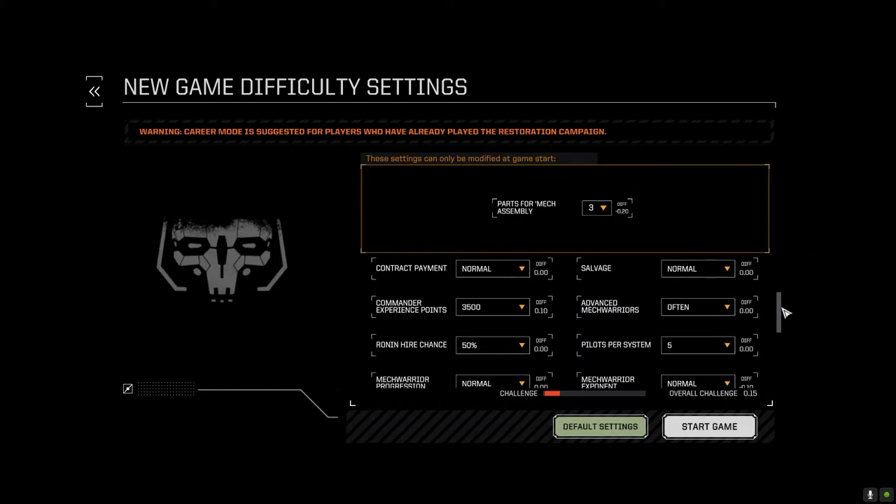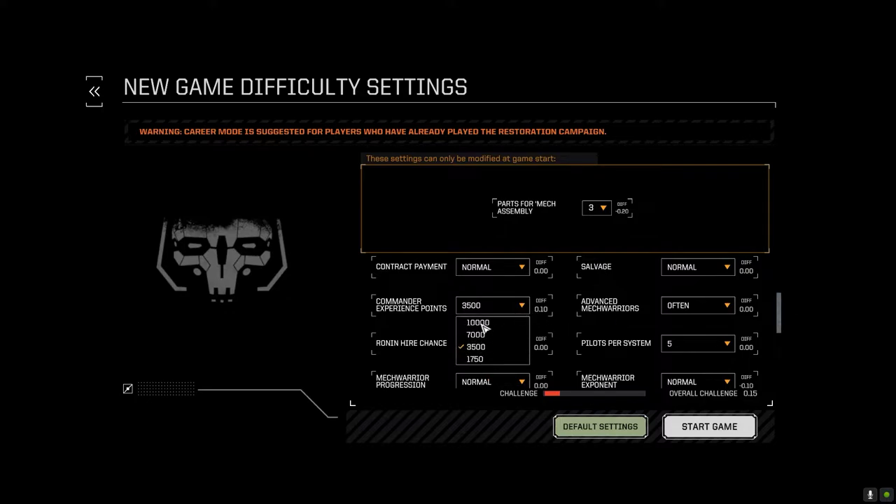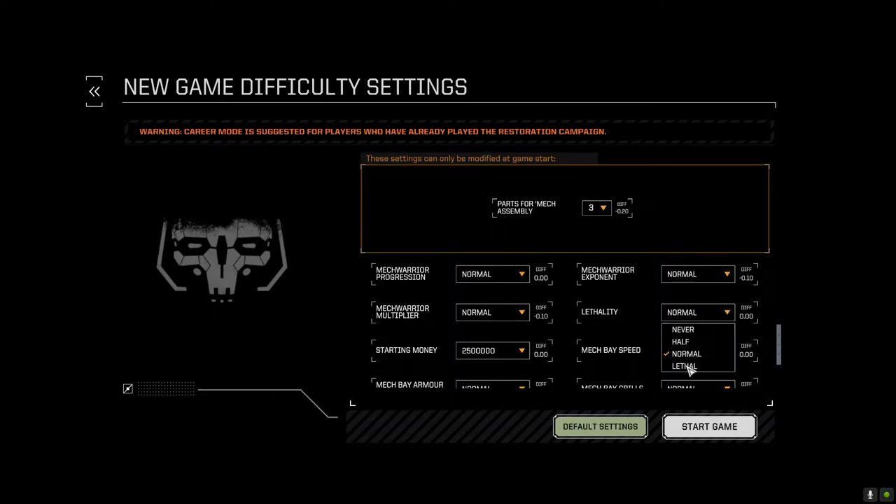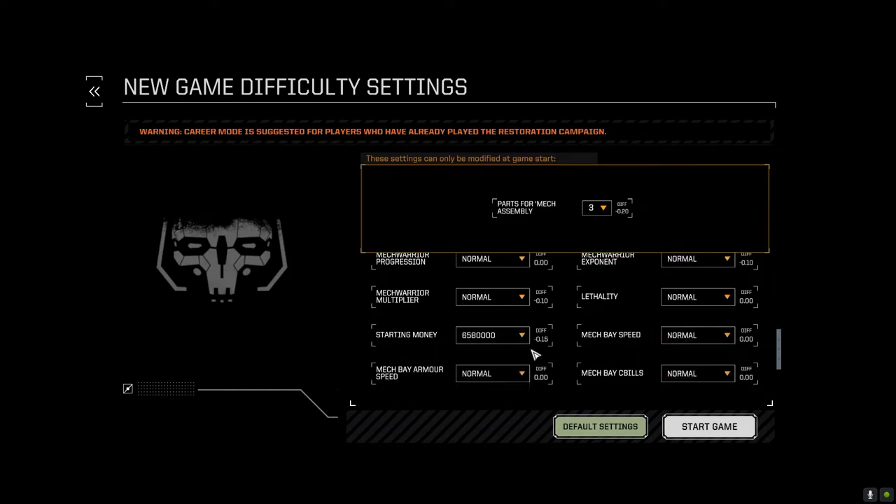That's only for play style. For starting settings, I'm suggesting you can start however you want, but I'd suggest starting your commander with more experience, advanced mechwarriors, and higher chances. Pilots per system and mechwarrior progression are completely up to you. I'd prefer slower progression, but whether you want your pilots to die or not is your decision. For starting money, I'd go with max — around 6,580,000 — because I'm thinking we should set a certain number of months before play starts so your unit can get into the shape you want.